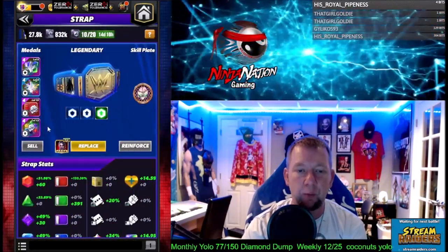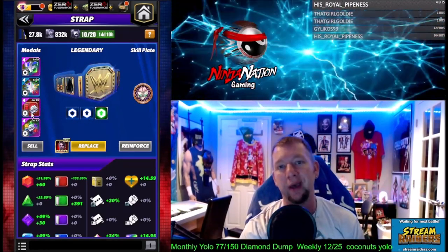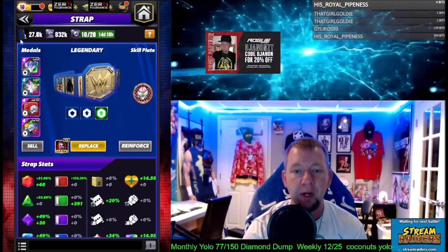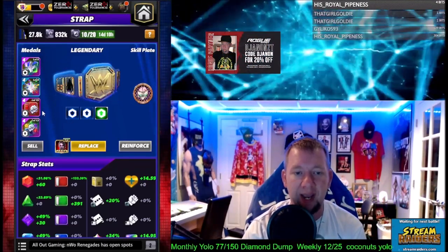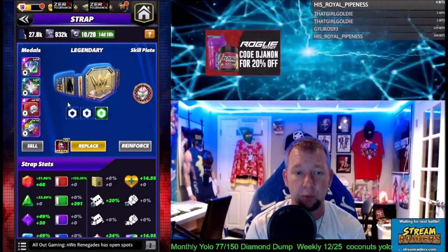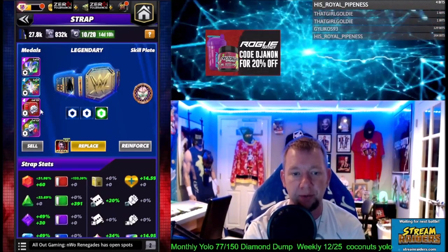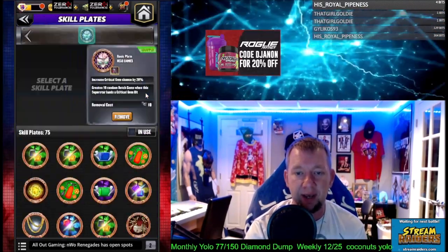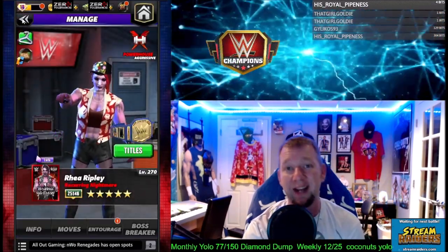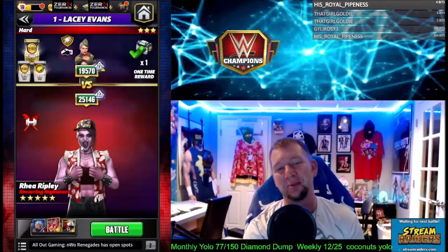I would recommend double armor with this setup. I have Armor Fury because I don't have a red metal in armor to show the move damage I want. In a perfect world I would have that percentage red move damage armor metal instead. I do have the Head Games skill plate on there, so it's not necessary for this to work out but it can add to it if we get the right situation.